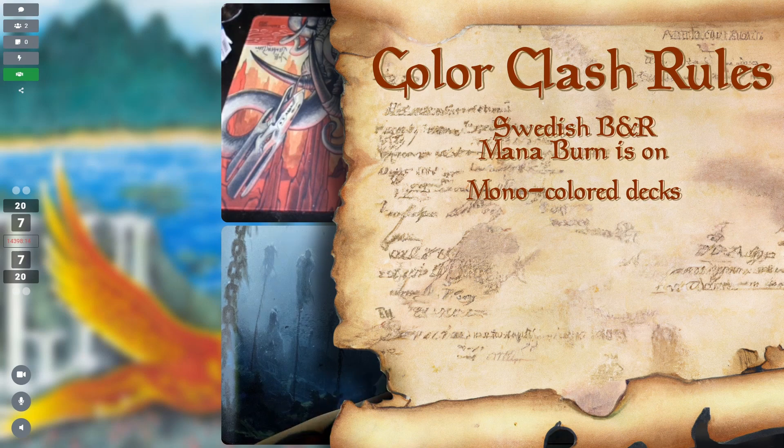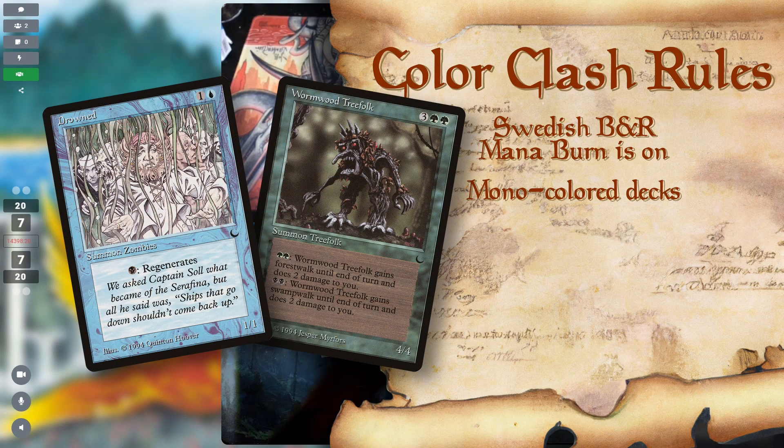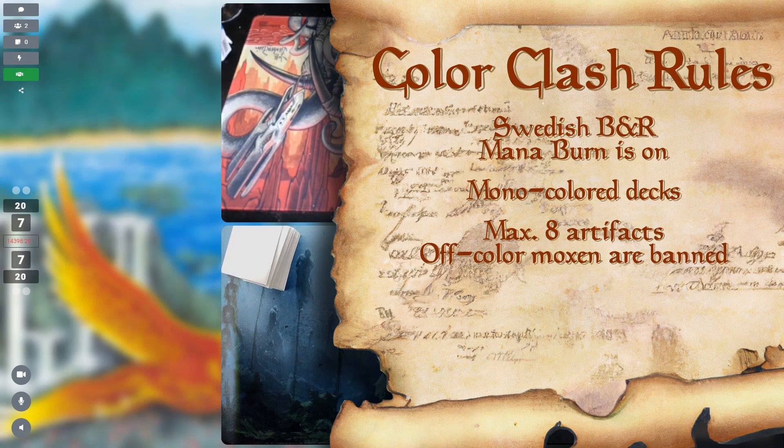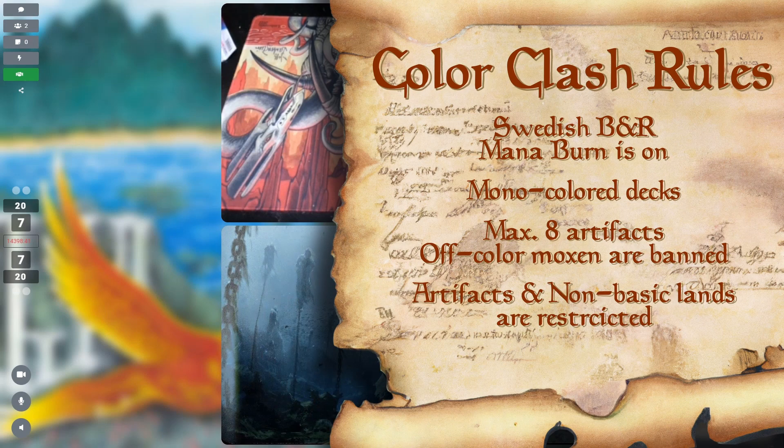No splashing anything, but this is not Commander — Color Identity is not a thing. So Grundo is okay in blue, and Wormwood Treefolk is just fine in green. To prevent all players from playing just robots with a little splash, a deck can only have eight artifacts, and off-color moxen are banned. To make sure that we truly explore the color space given, all artifacts and non-basic lands are also restricted.